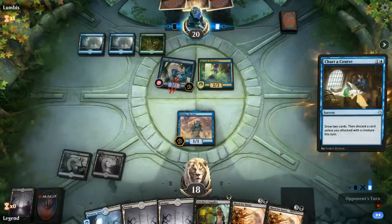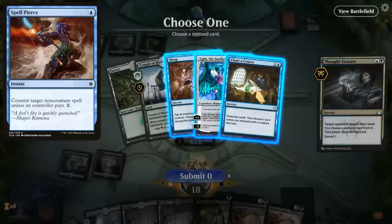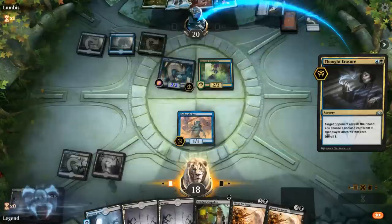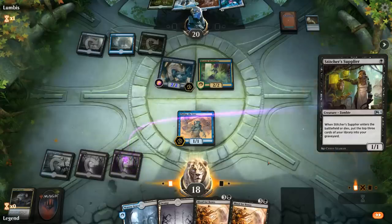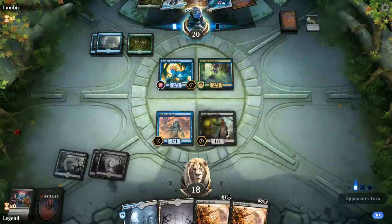Still nothing milled. We Chart a Course to refuel and Thought Erasure to take a look. Surprisingly, they have Ugin the Ineffable — not exactly a Merfolk card. We take Chart a Course since we can probably beat Ugin before it comes down. We play another Supplier and hope to get there. Still no useful mills. If they cast Sleep we can chump with Supplier, but we could also sacrifice it to Blood for Bones hoping to mill something useful — worst case we reanimate another Supplier to keep digging.